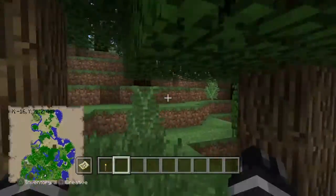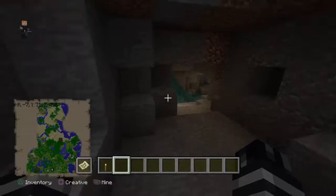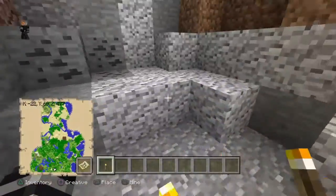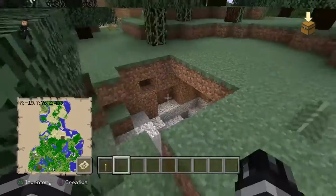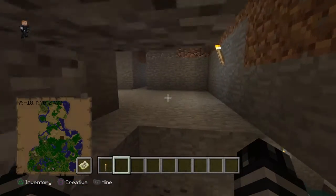So our for-real entrance is right there, and another secret entrance could be somewhere right through here. Actually, our entrance will only be through here and then we'll have a door right up here — that is what we're going to do.